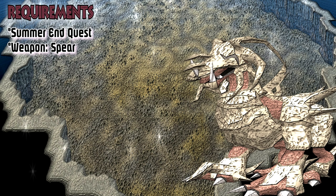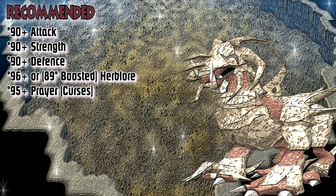Moving on to the requirements. For this boss, completion of the Summoner's End quest is required, and you need to use your highest spear. Moving on to recommended stats: I would highly recommend level 90+ in melee, level 96+ in Herblore (or 89 boosted) to make overloads, and level 95+ in Prayer for curses. You're probably wondering about summoning — there's no point, Corp eats familiars.